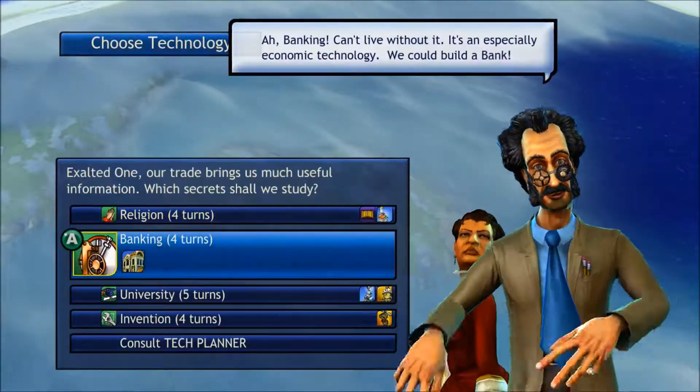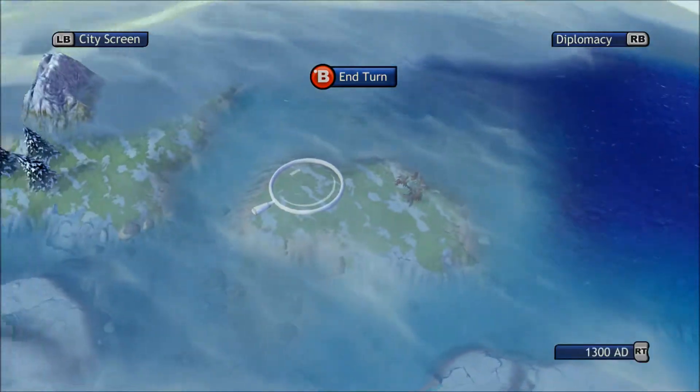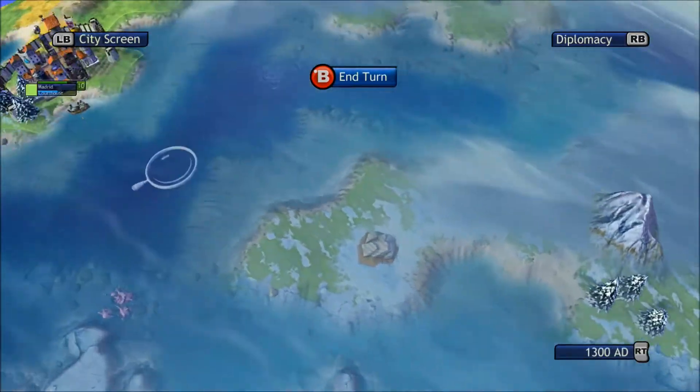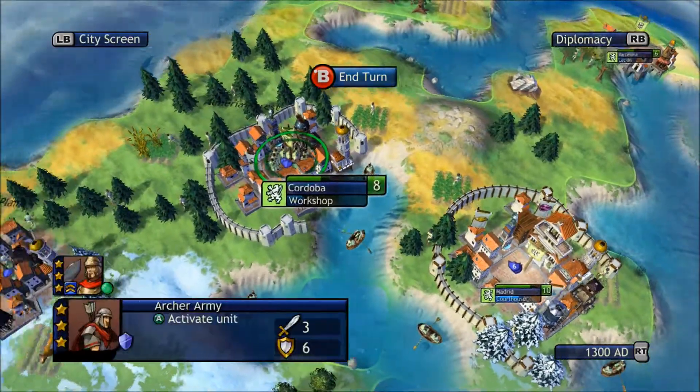Let's see what we're researching now — I'm gonna do a university which helps to get tanks, and I will be able to win my domination victory very nicely.